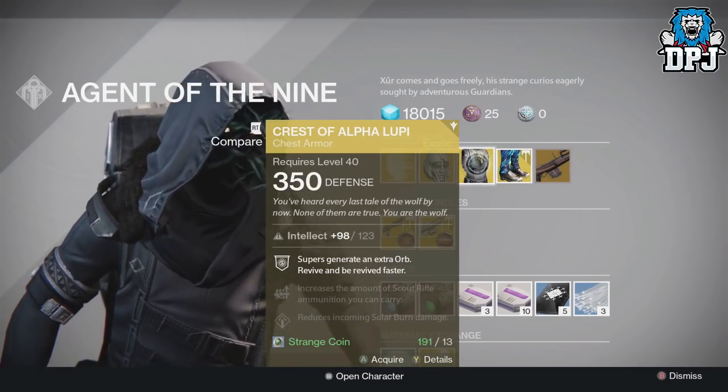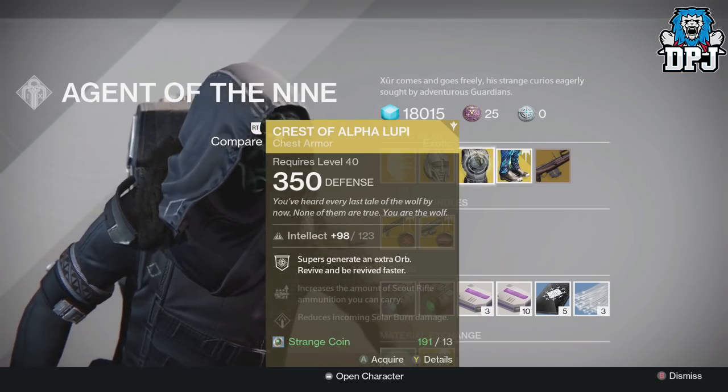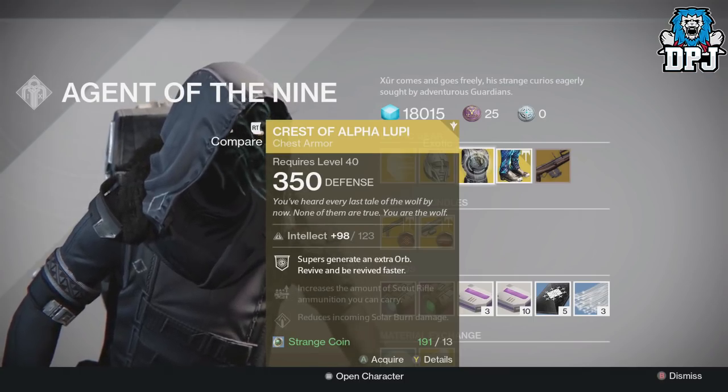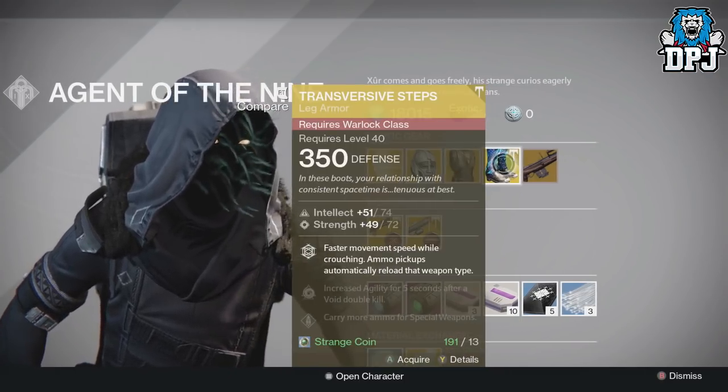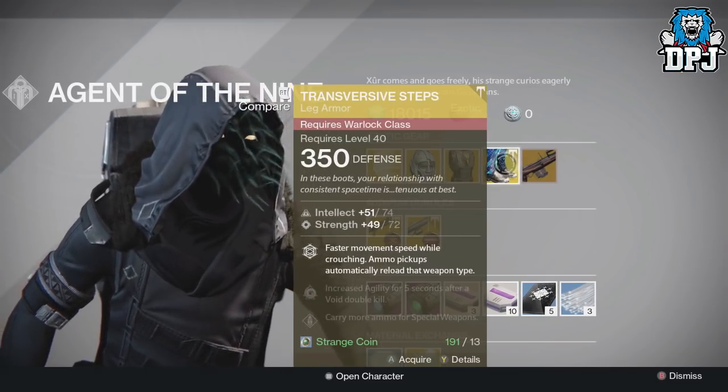For the Hunter we have the Crest of Alpha Lupi, again 350 defense and 13 strange coins, offering a maximum of intellect supers that generate an extra orb. Revive and be revived faster.